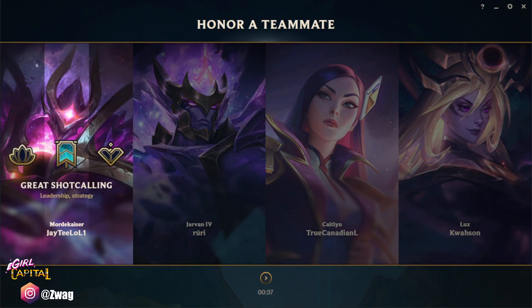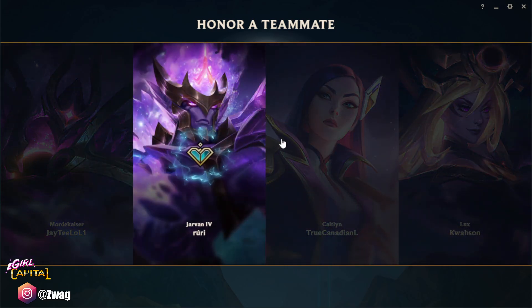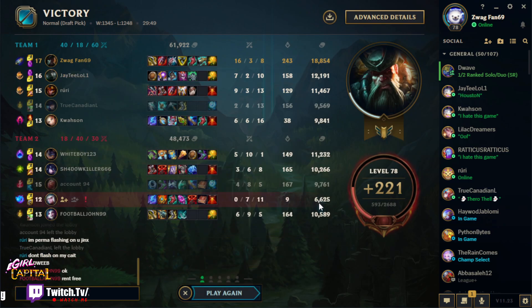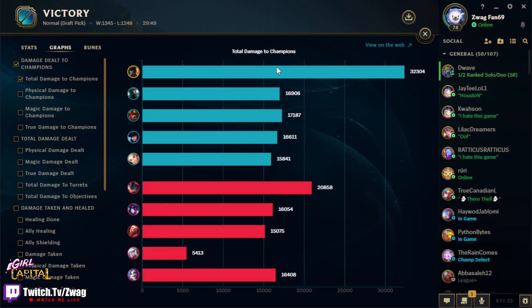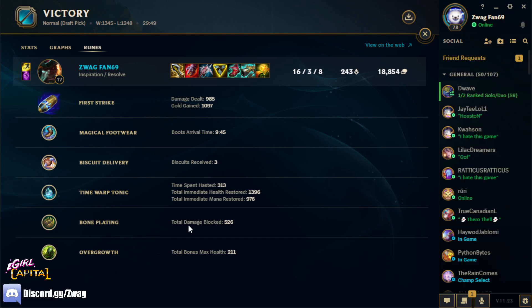If you guys enjoyed, make sure you hit that like button, subscribe to the channel if you haven't, and leave a comment below. Let's check the gold — 18k gold, and Janna had 6k — I had three times the gold of their support. We did 32k damage. Here are our rune stats: First Strike did only 1,000 damage, it didn't do that much this game, but it did give us 1,000 gold which propelled our build. It gets us over that power spike hump and then gives us a ton of damage. I'll see you guys on the second channel — this is WagZereth, everything's down in the description.